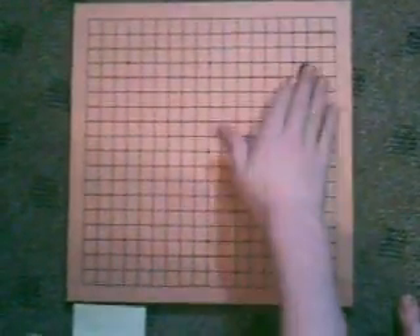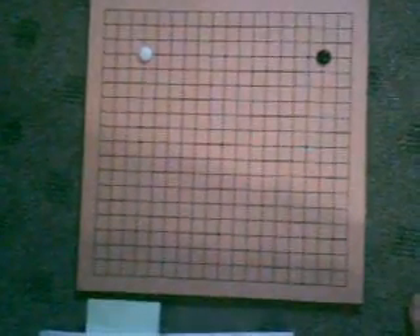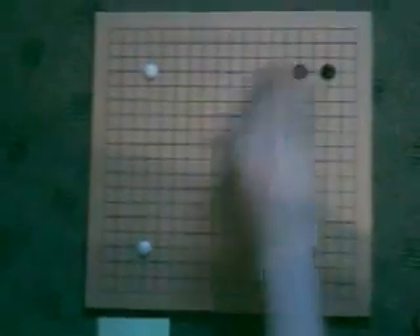Here we go. Black plays there. White takes that corner. Black plays the 4-4 point. White plays the 4-4 point. And then black makes the 1-point jump.